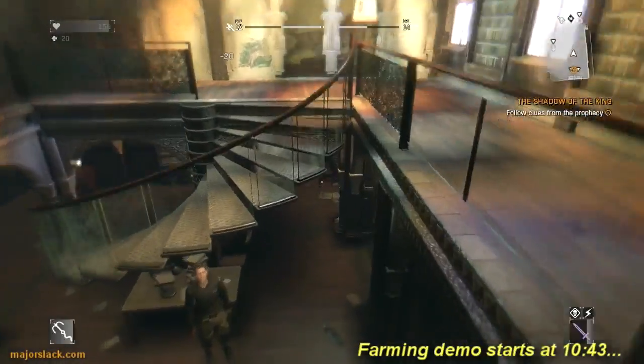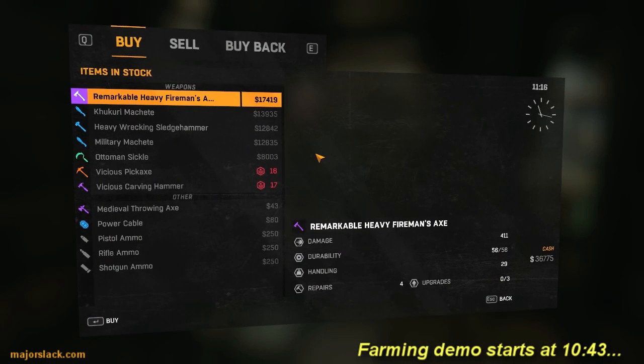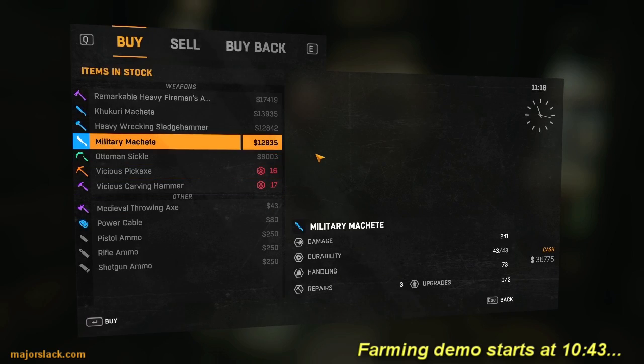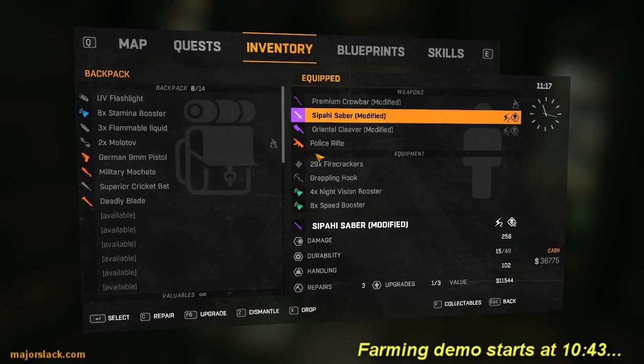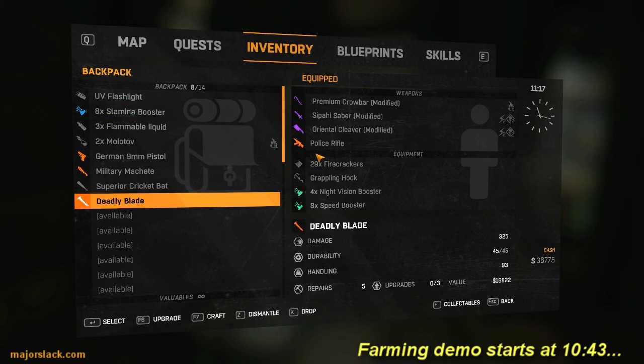Farming all those toolkits looking for electronics is hard. So what I want to do is just drop in here by way of demonstration and see what this guy has for sale. I already have something sharp, fast, and powerful — this deadly blade. I'm going to mod this sucker up over 500 damage. That's the plan.